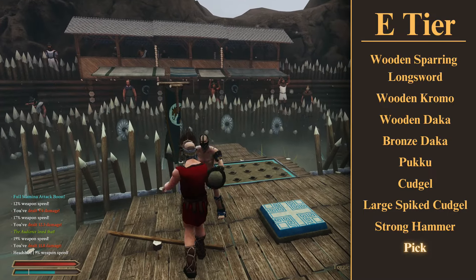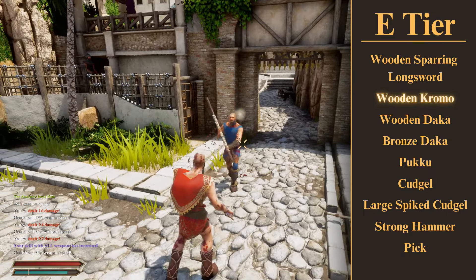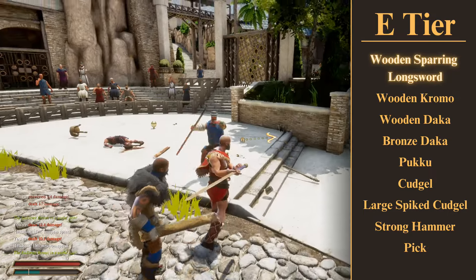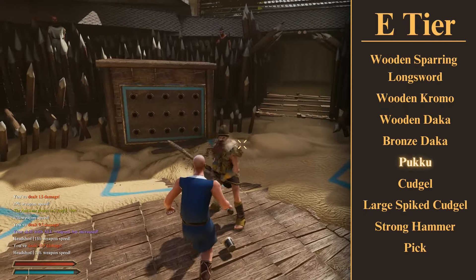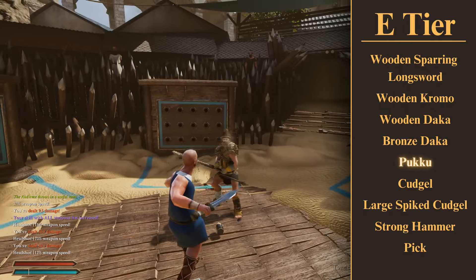Starting off, unfortunately, we've got the worst of the worst — the E tier. These weapons all suck, no other way to put it. Lots of wooden weapons, starter weapons, some really short weapons, and the thing they've all got in common is that they just don't do enough damage to be any good.